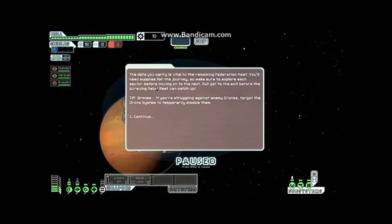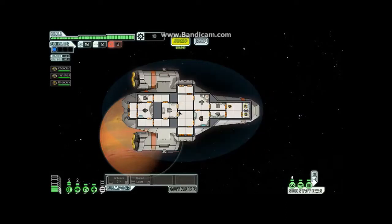The data you carry is vital to the remaining federation fleet. You'll need supplies for the journey, so make sure to explore each sector before moving on to the next, but get to the exit before the pursuing rebel fleet catches up. Blah blah blah. Now, time to explain things.